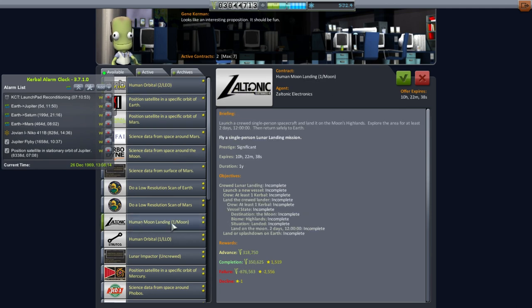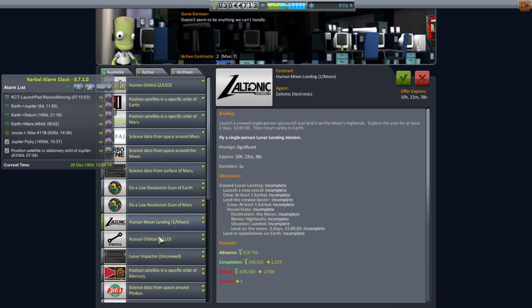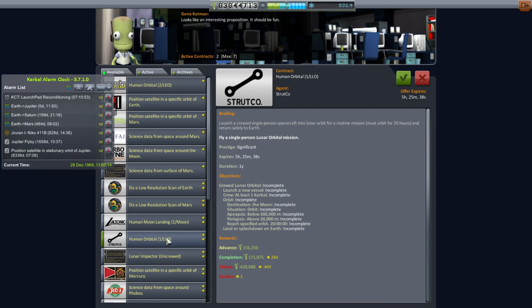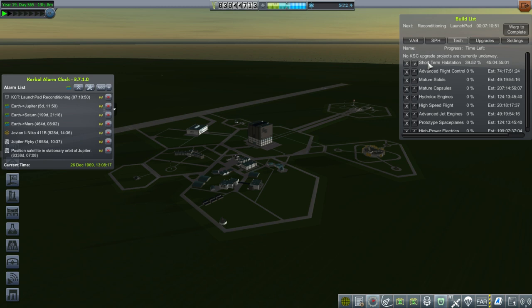We also finally have a human moon landing mission, which gives us only a year. Man, Kennedy gave ten years — this is one year. But the game knows we've basically already achieved that. This is a single-person lunar orbit mission. If we do the lunar landing, we should probably pick this one up as well, and that's also a year.